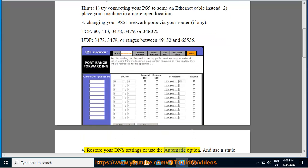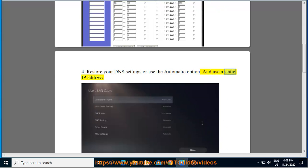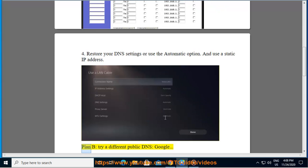4. Restore your DNS settings or use the automatic option, and use a static IP address. Plan B: try a different public DNS, such as Google DNS.